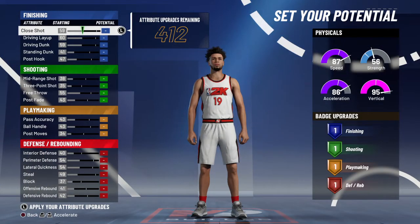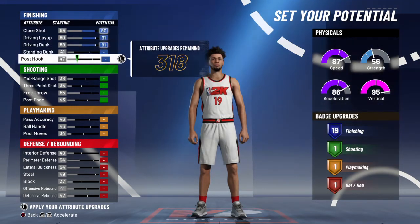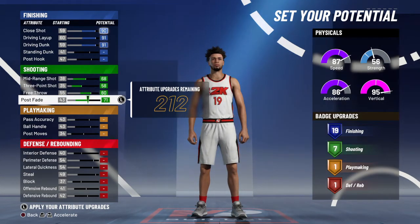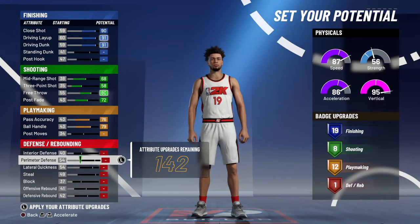For the attributes, max the top three of finishing to get exactly 19. Then for shooting, max out everything here as well — you get eight shooting badges, which is pretty solid for a non-shooting build. For playmaking you get 12, and we'll come back to that in a second.